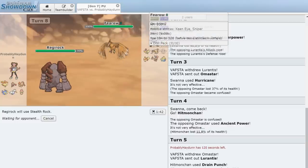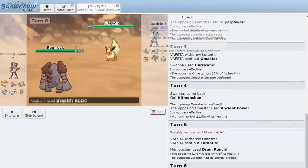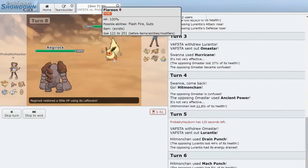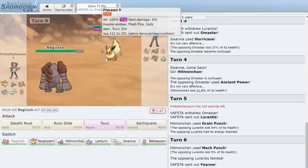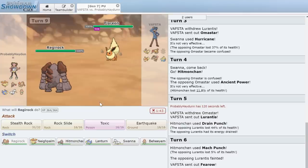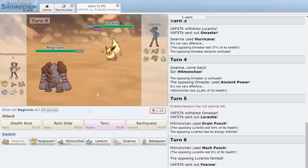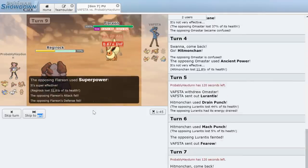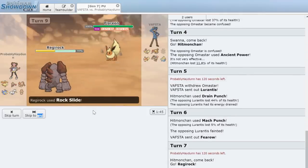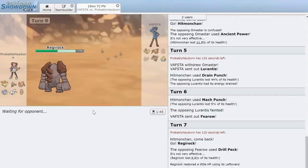Stealth Rock does well because Flareon is weak to it. Flareon comes in and gets its Guts activated — Guts Flareon! We go for Rock Slide despite the miss chance. Superpower does 51% to us and gives it a defense drop, but we land the Rock Slide. H-Face doing the damn thing. In comes Armaldo again — I'm afraid it'll Shell Smash, but Earthquake actually knocks it out.